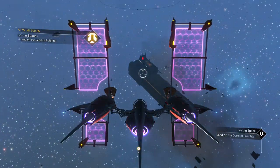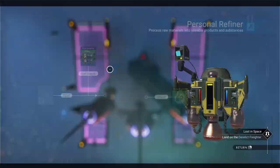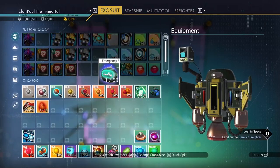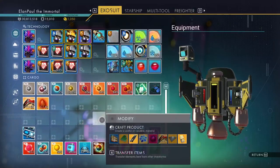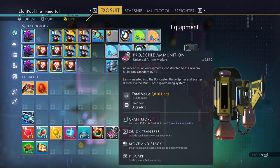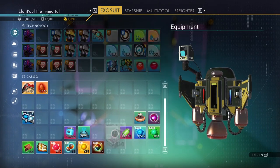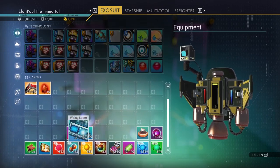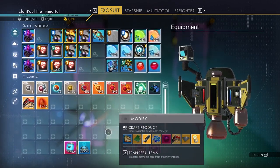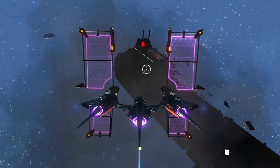Before you land on the freighter, go back to your exosuit, take the scanner unit, and put it into your refiner. Obviously you can't do anything with it there — just leave it. It does two things: it frees up an inventory spot, because you're going to need all the space, trust me. Let's move some of this stuff to make room. These two things were selling so I'll leave them. We're all set — let's head for the freighter.